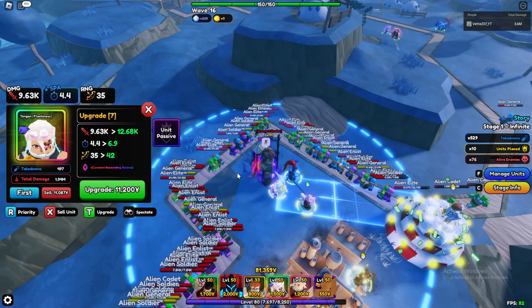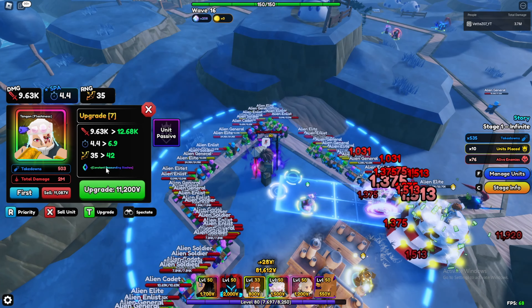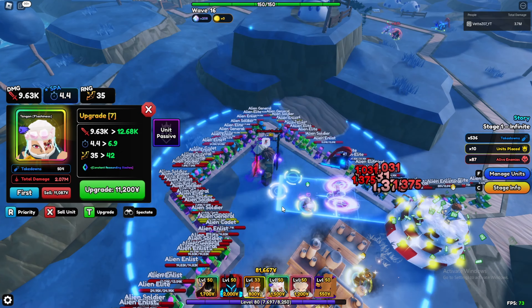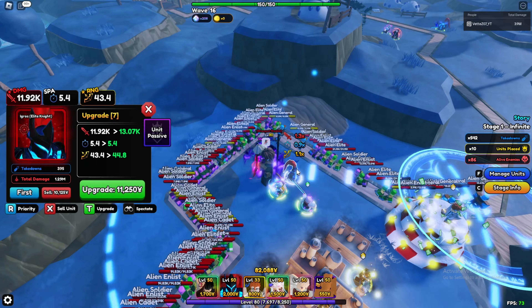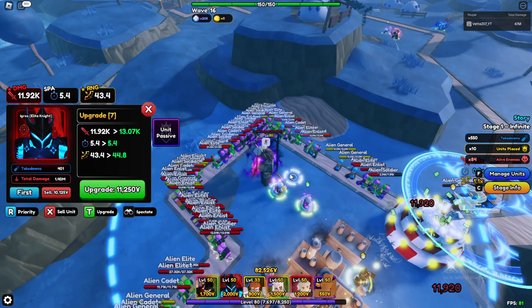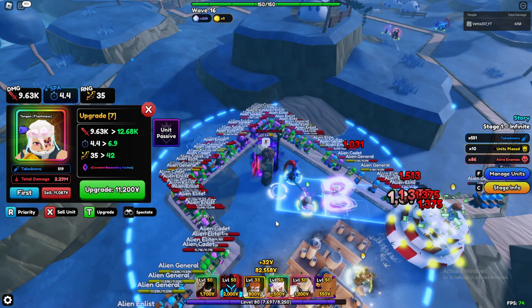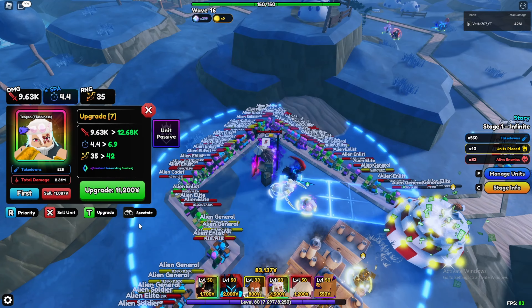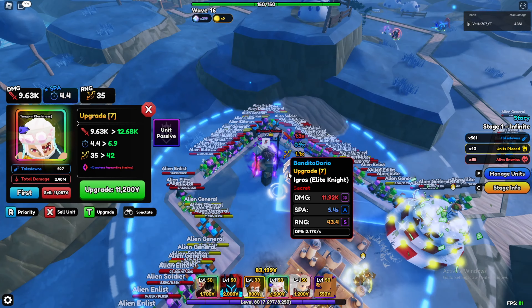He gets a new move next upgrade, 4.4 SPA, almost 10K damage. Both on upgrade seven now. DPS-wise Egress has slightly more but also better AOE. I'd say Egress is probably still better just because of the range.